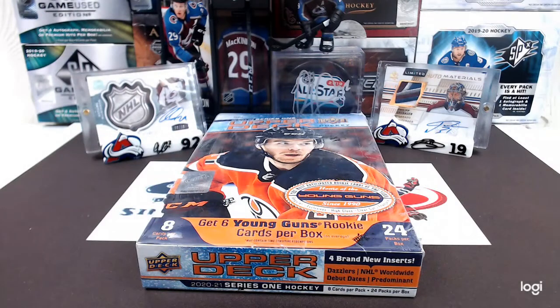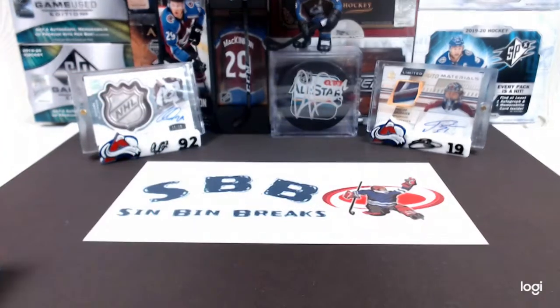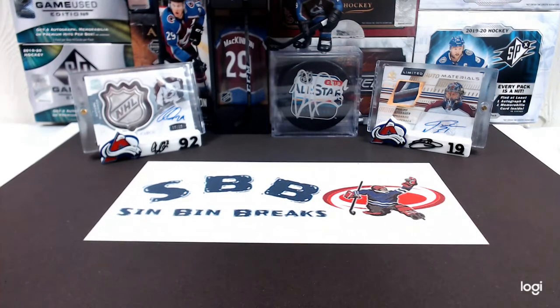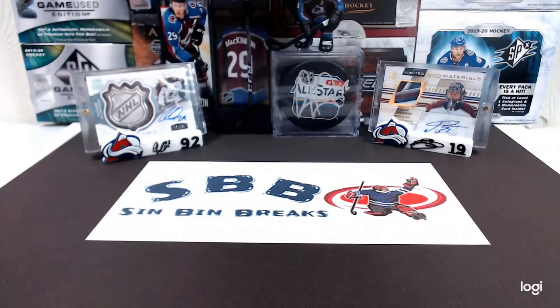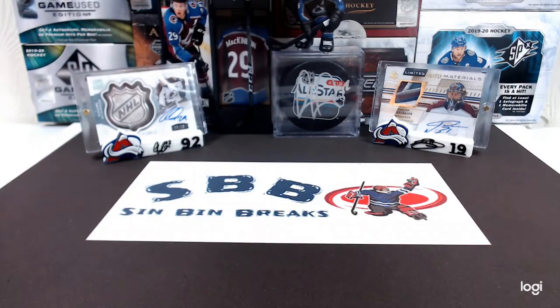Hello guys and welcome back to Sin Bin Breaks. Today we're breaking into another box of 2021 Upper Deck Series 1 Hockey. Yep, box number two for us — we only got three. But we're hoping to hit some heat. We got tons of inserts, tons of Young Guns, canvas, all that kind of stuff. We definitely love the look of the Dazzler cards, we think those are really cool. I feel like there's something that should be an OPC Platinum versus this, but hey, that's what you get at the deck. It's a cool insert tab though.